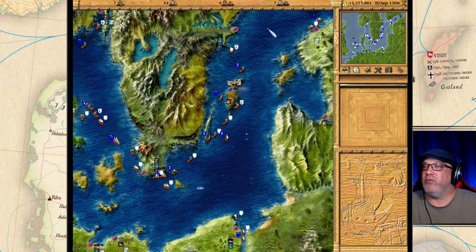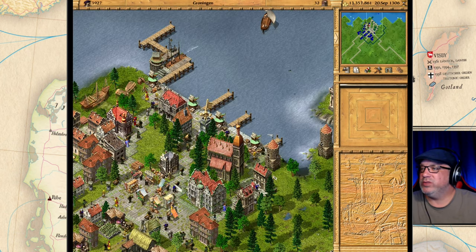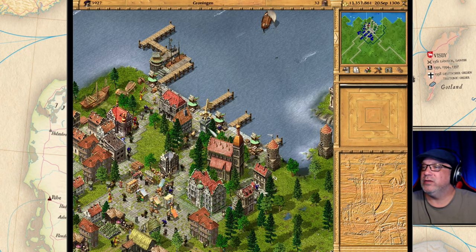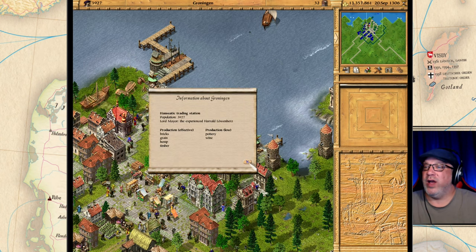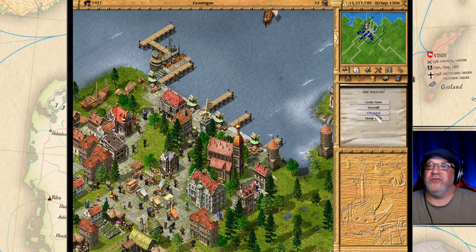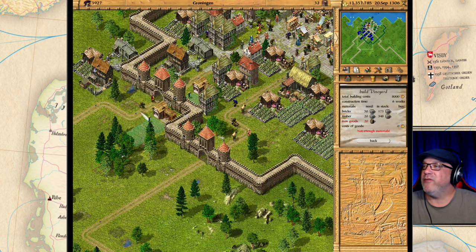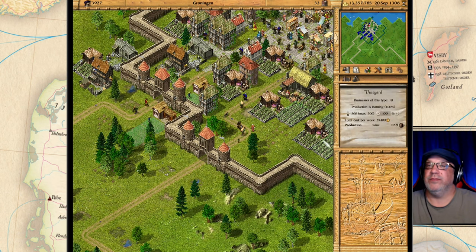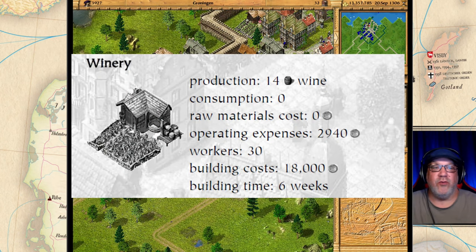The next on the list is the winery. You cannot grow wine on this side of the map as far as I know — you have to go over here where wine production is listed. Yes, we have production of wine here and we can build a winery. I do have a vineyard already — the vineyard produces 14 barrels of wine per week and consumes nothing.